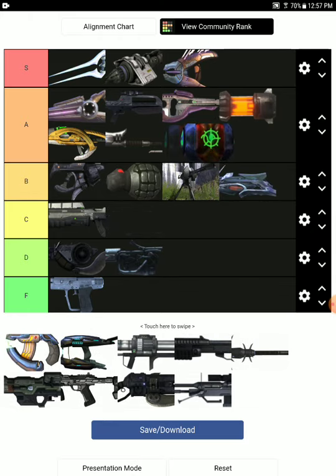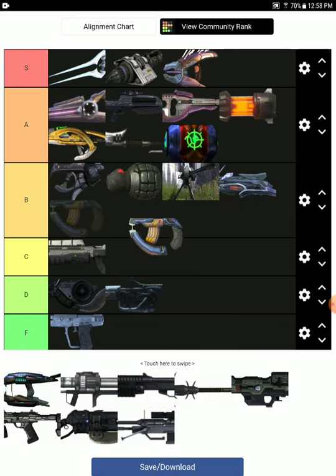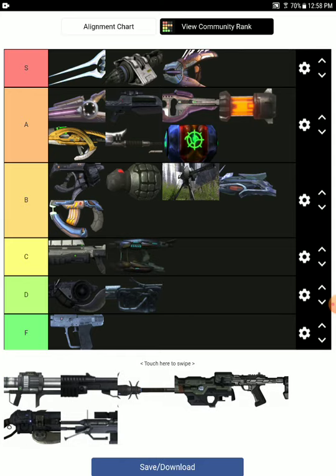Next is the Plasma Grenade — A tier as well. Once you stick it onto an enemy, you basically get an instant free kill. The Plasma Pistol is B tier — very useful for taking out vehicles. The Plasma Rifle is basically the Covenant Assault Rifle and not really that useful.